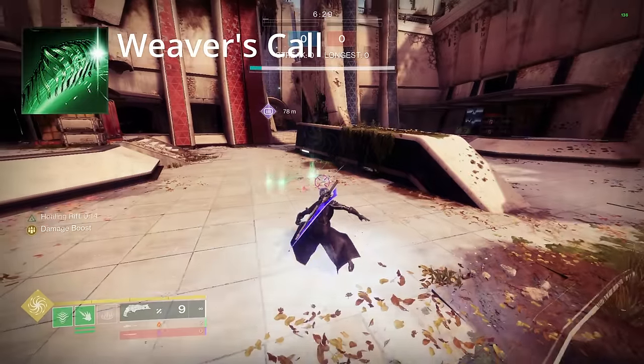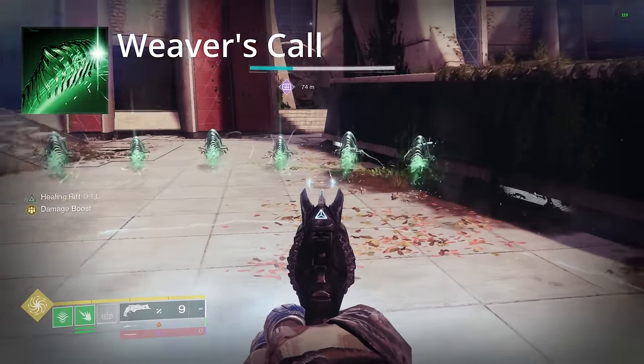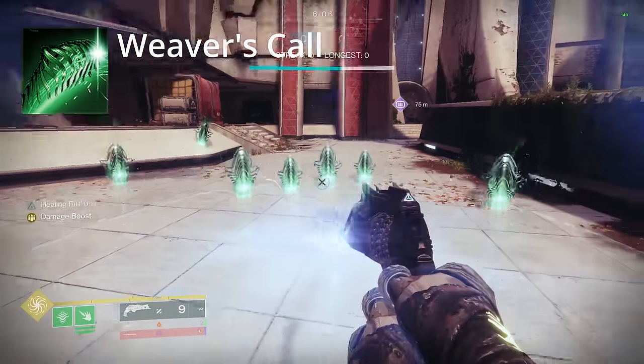The next aspect is Weaver's Call. Casting your Rift will send out three Threadlings and also send out any Threadlings that are perched onto you. Pretty simple, pretty easy to understand.